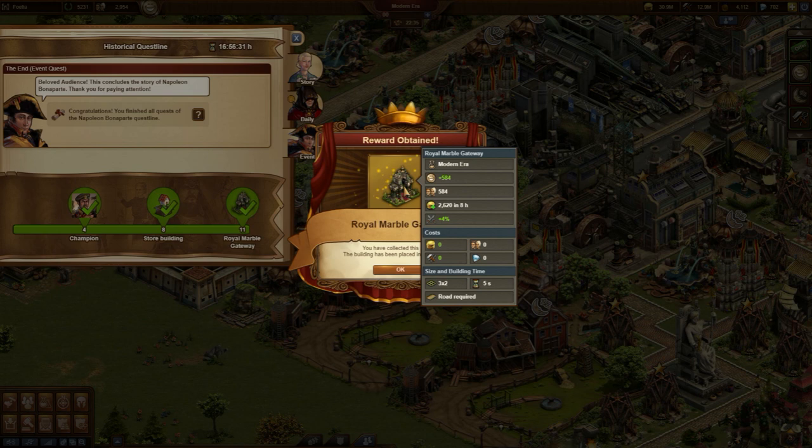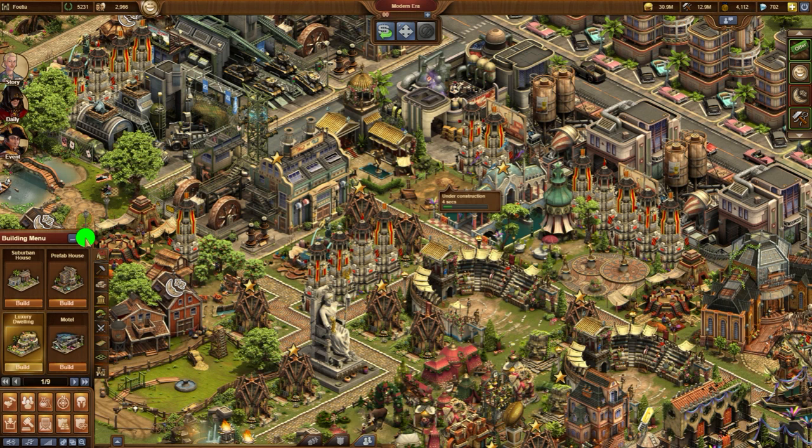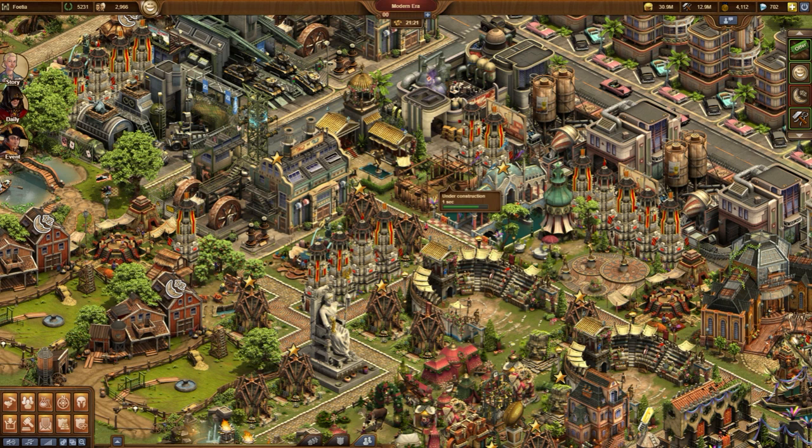Beside some population and as much happiness, it provides an attack bonus of 2% in the Iron Age, up to 6% in the Oceanic Future. This makes the building very interesting for fighters. And the building has a little side effect — as soon as it is built, Napoleon will start to ride through your city.